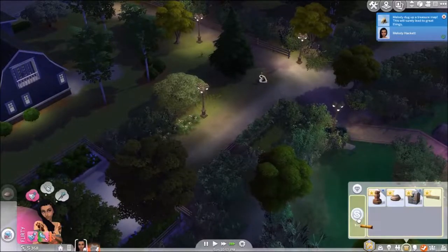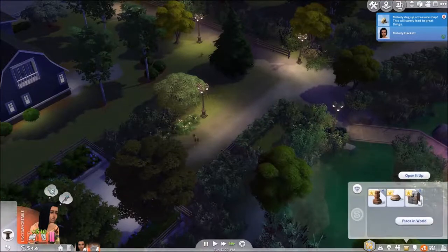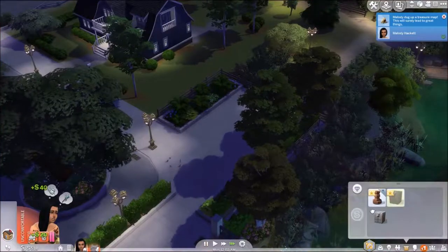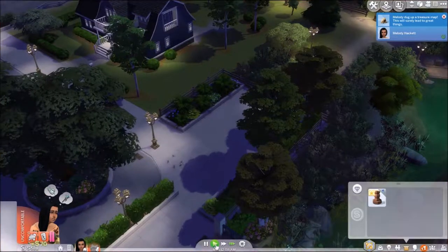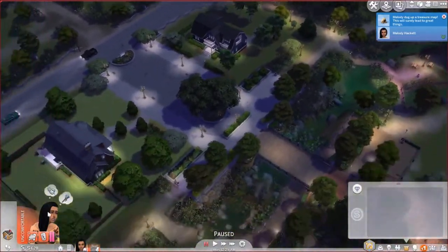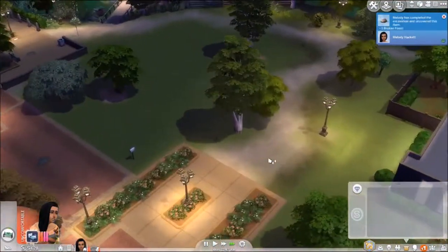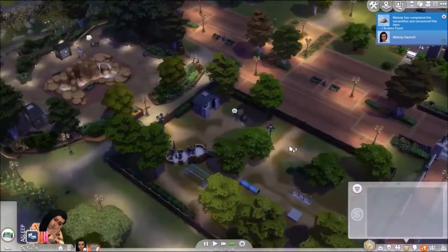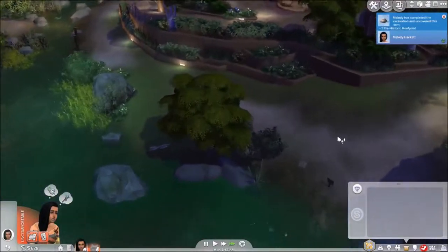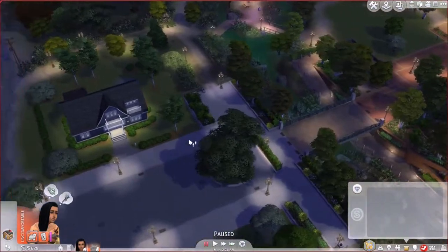Treasure map - sells for 80. How much have we got already? 380. This is taking a lot longer than I thought it would. I'll just sell the other one. No, don't go home! I hate it when they do this, I wish they wouldn't automatically do that. Stop it, you're not going home. I know you're tired and need a shower, but for now you're going to sleep on this bench for a little while, and then maybe we'll go to the gym in Windenburg so you can take a shower. Is there a gym in Windenburg? No - you don't have anything at home, so why would you want to go there? This is going to irritate me if she keeps doing this.